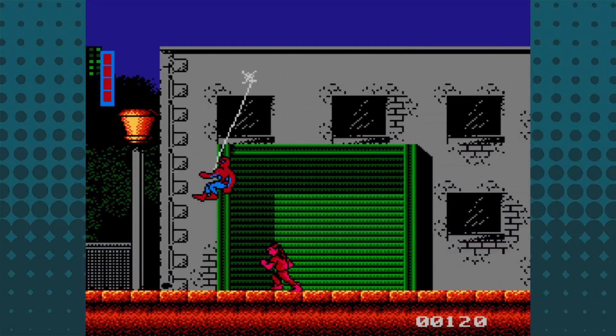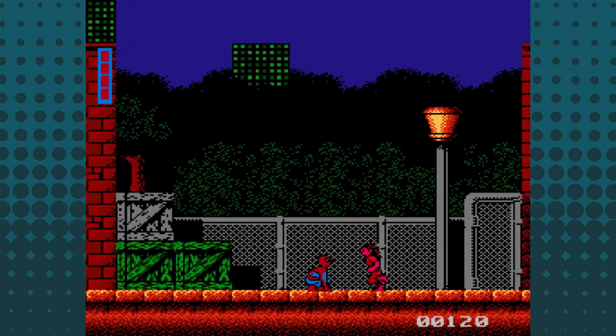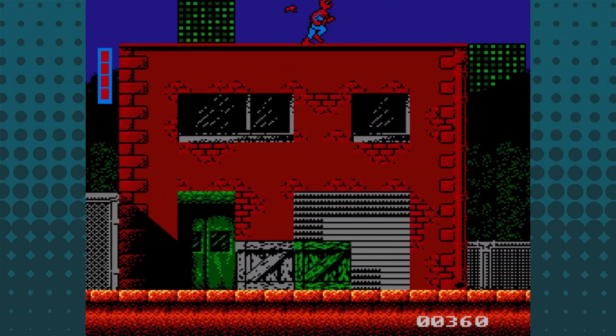The same goes with chaining multiple web swings together. Spider-Man's health is represented by four blocks of energy. Each block allows you to get hit numerous times. If you defeat enough enemies, earning 1,000 points, an energy block will be replenished. There are a few pickups to look out for in this game, and web fluid is in the form of flashing charges.